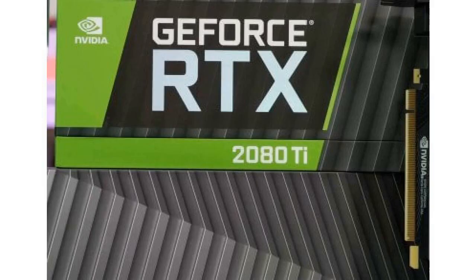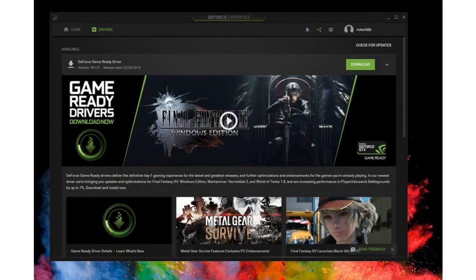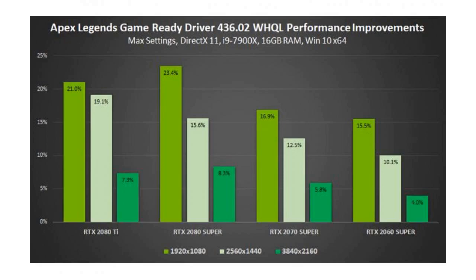Integer scaling will be available on NVIDIA's Turing cards, so GeForce RTX or GeForce GTX 16 series GPUs. NVIDIA is also introducing a new sharpened freestyle filter, which seems to be a response to AMD's Radeon image sharpening feature.